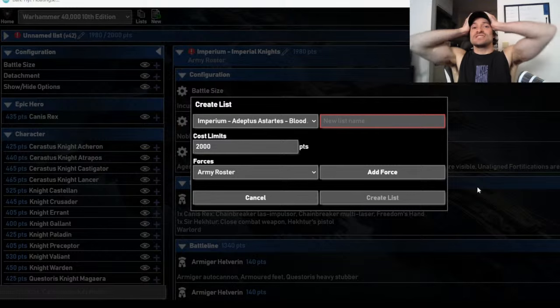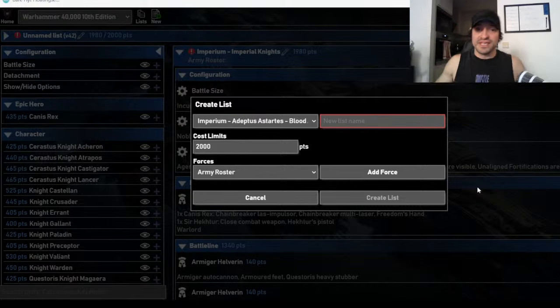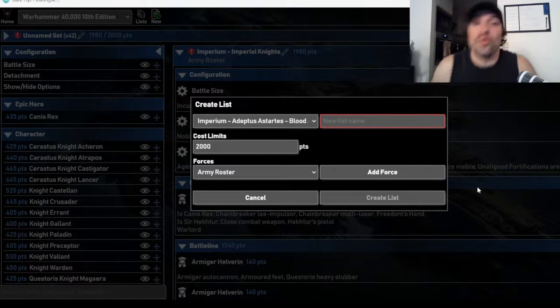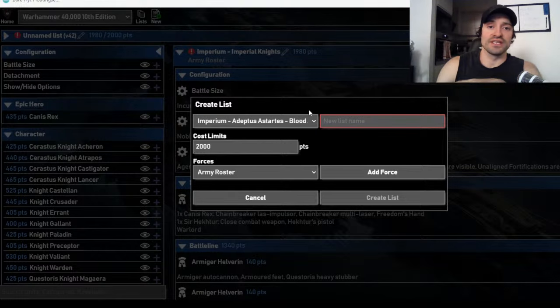I'm looking at going to this tournament — it's generally fairly WTC-style terrain — and I'm figuring out what army I want to bring. I've got about five choices of armies, so I'm going to build one type of list for each. The first one I want to start with is going to be the Orks, because everybody loves Orks. They're one of the most fun armies in the game and one of the better armies right now.